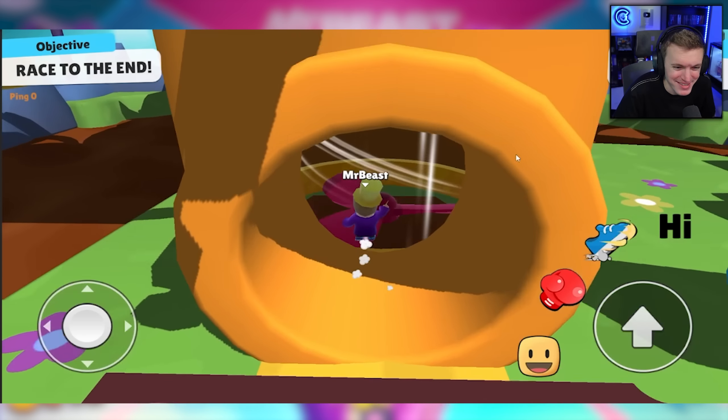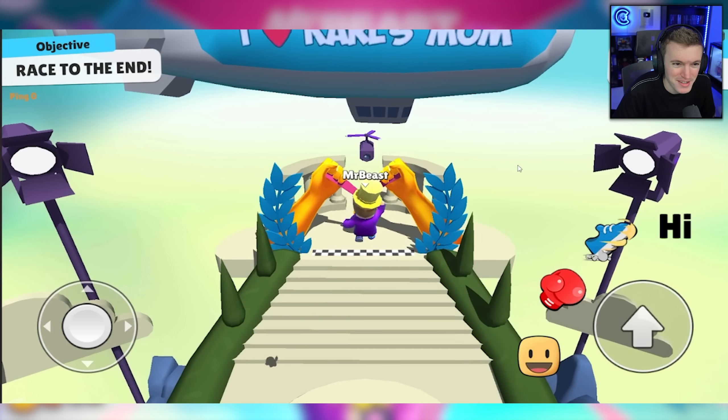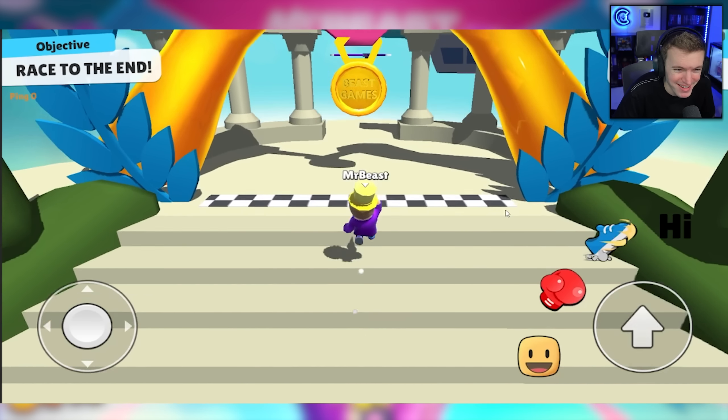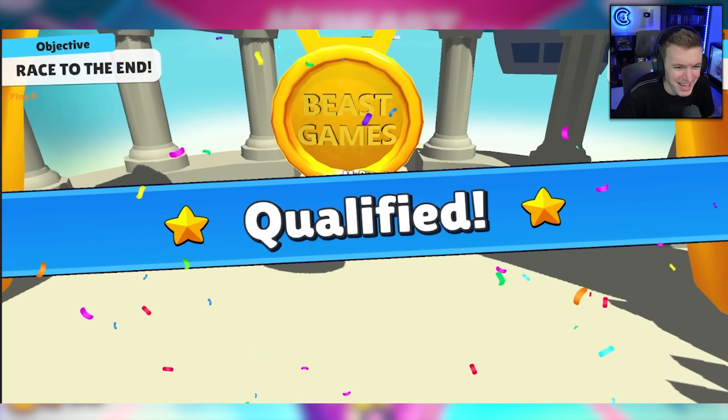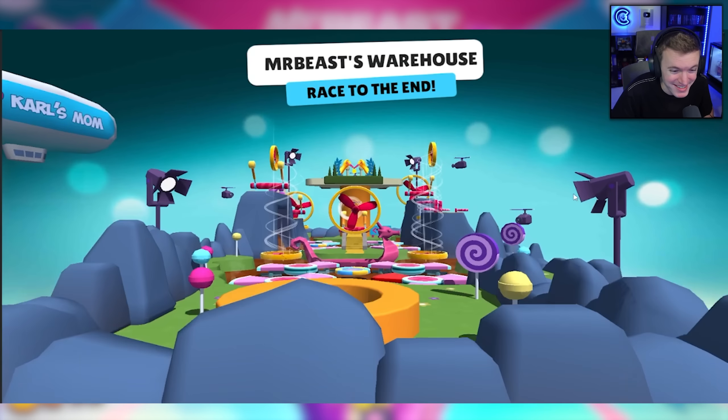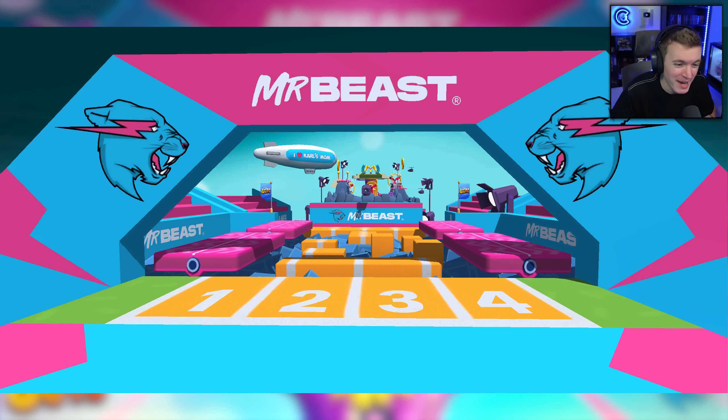I like all the MrBeast themed things in this map. And then — wait, what does that blimp say? Does that say I Heart Carl's Mom? And then a Beast Games finish line. Oh my gosh, this map is crazy. I also have six more pictures of the map. In this first picture, it does say I Heart Carl's Mom on the blimp. That is amazing.